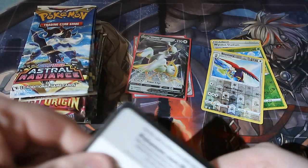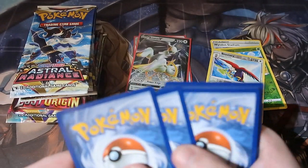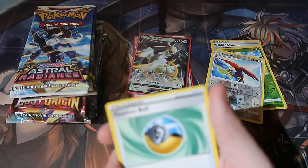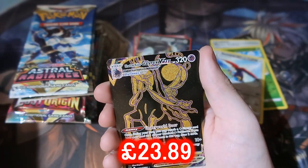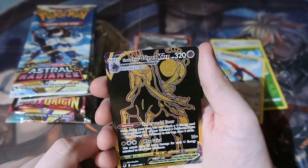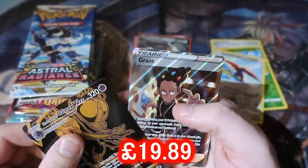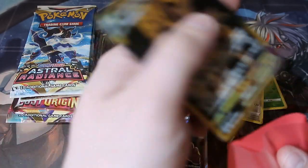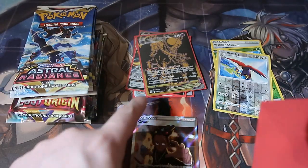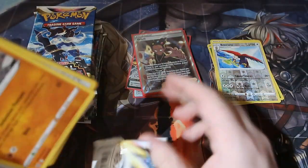Next up, Astral Radiance — a set that loves me to death. It's been one of the sets giving me pure gold all year round. It's been absolutely amazing. Oh my god, it's gonna happen again, I know it is. Featherball, Ursaring, Sinnoh Temple, Togepi, Nikkit, Rolycoly, Crobat, Sudowoodo. Oh my god, it's happened again! We get the black card — Shadow Rider Calyrex VMAX! And we get another black rainbow card! Astral Radiance is my all-time best luck set ever. Two giant hits! That is one hell of a pull — OMG to the max!